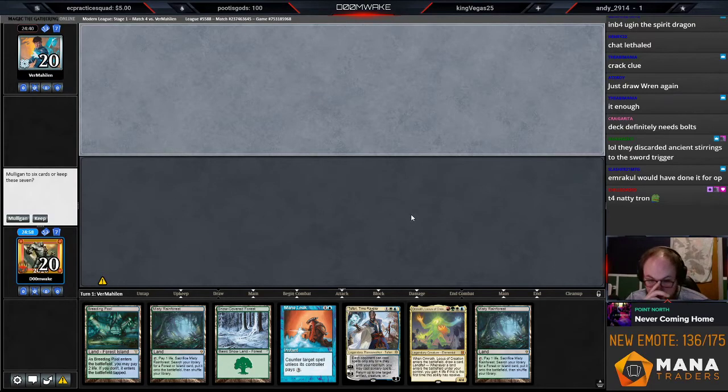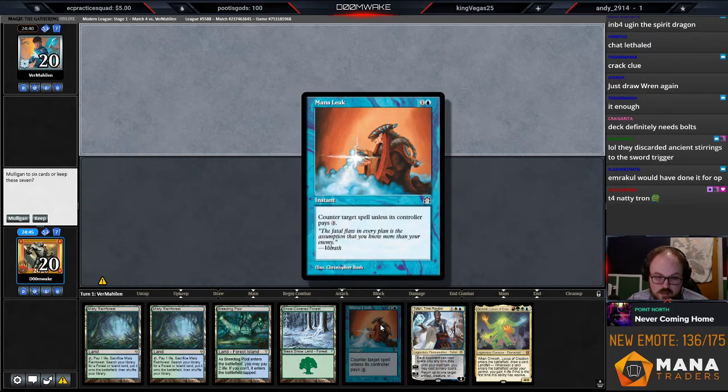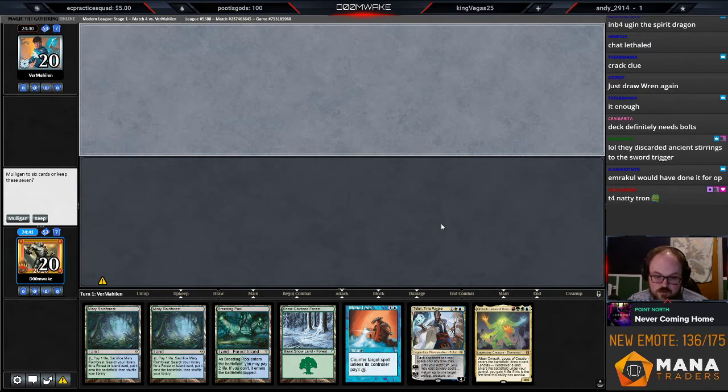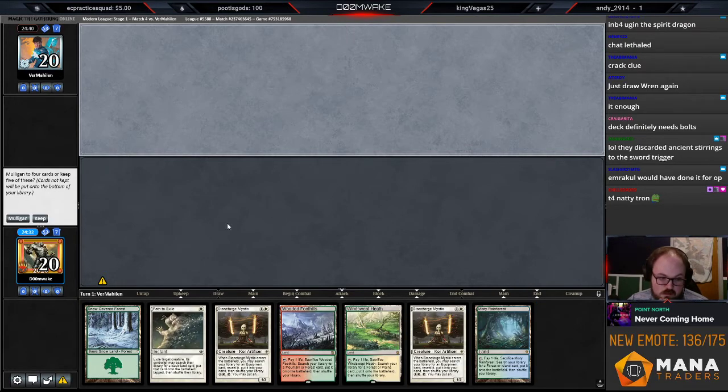All right YouTube, back for round number four. We are currently three and zero, going good. We're on the draw and have a hand that isn't particularly great. Turn two Mana Leak, turn three Stoneforge. If I was on the play I'd probably keep this, but Mana Leak loses a lot of power on the draw and this hand's just kind of slow. I tend to look for Noble Hierarch when I'm on the draw. The second hand's even worse, so I'm going to five.